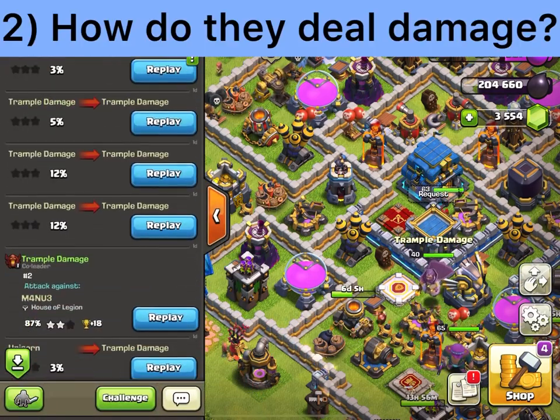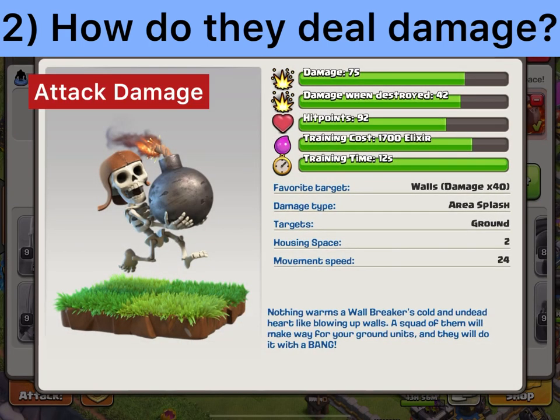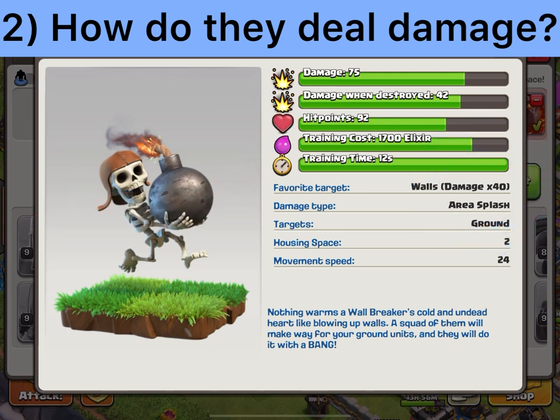Tip number two: wall breakers deal attack damage and death damage. For a level 8 wall breaker, they deal 75 damage on their attack and 42 damage when they explode on death. When destroying a wall, it deals 40 times those amounts — so 75 × 40 = 3,000 damage to walls from the attack, plus 42 × 40 = 1,680 damage from the death explosion.